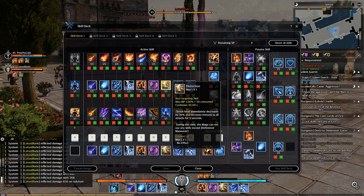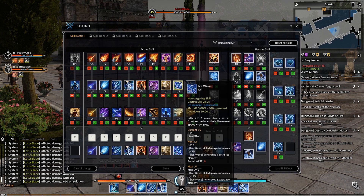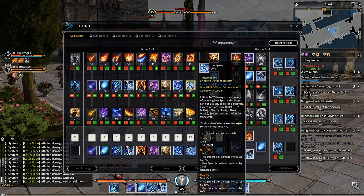Next is Distortion — threat level immediately decreases by 30% and you become immune to all attacks for 5 seconds. During this time the mage cannot use any skills except Defensive Maneuver. Next is Ice Wave — deals damage to enemies in front and reduces movement speed by 40%. The last skill is Ice Spear — deals damage to an enemy. After using Ice Spear the mage cannot use any skills for 5 seconds except Fire Bullet, Ice Bullet, Electric Shock, Assault Magic, Distortion, and Defensive Maneuver. Critical chance increases relative to the target's lost HP, and Ice Spear cannot be resisted.